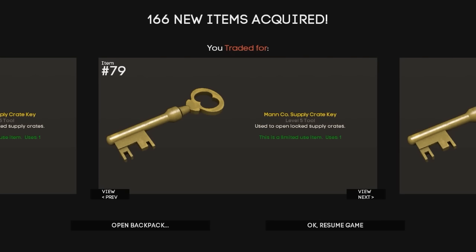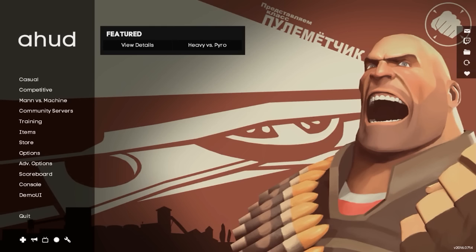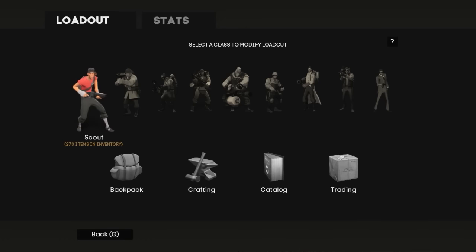I may cash some of the keys out and put it towards buying a better PC or maybe buying something else — I'm really not too sure yet. But there's literally so many keys here to scroll through. I received multiple offers while I was waiting, but none of them really caught my eye. But this Frostbite Killer's Exclusive one is a really nice offer. The Frostbite KE is actually a really nice all-class hat.